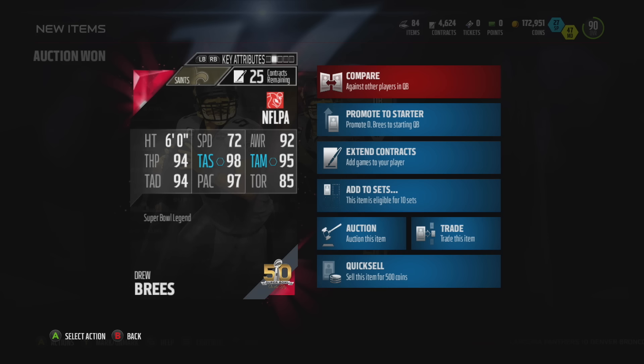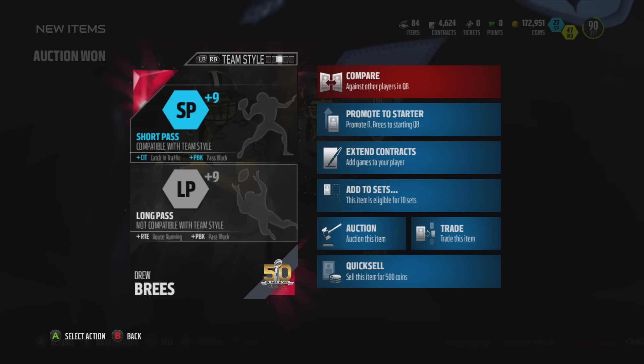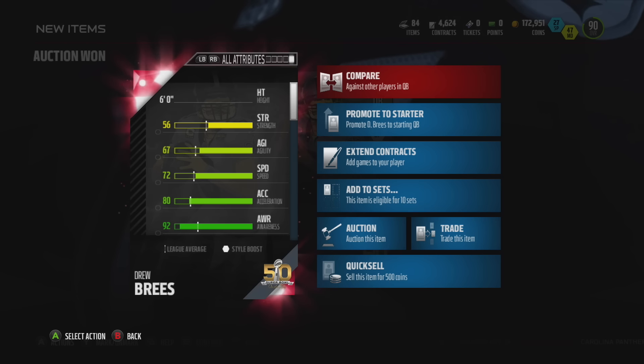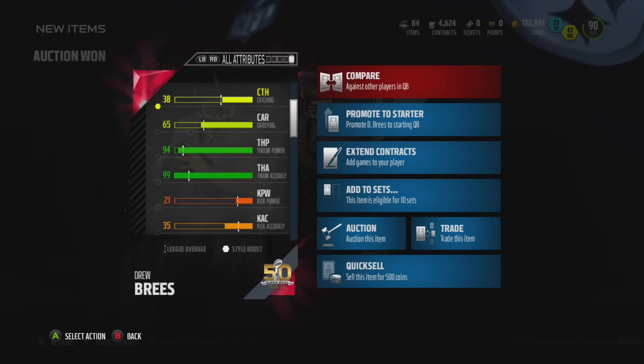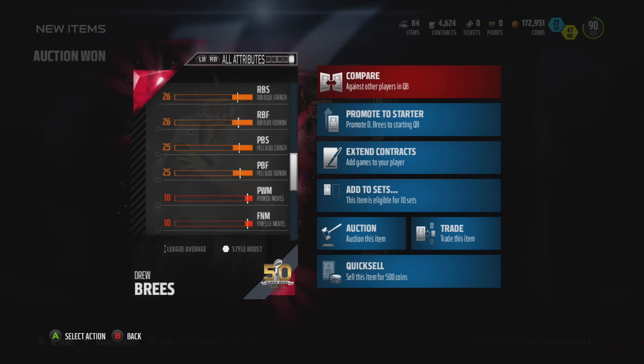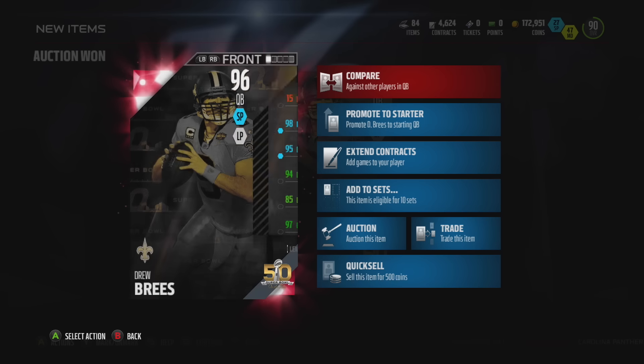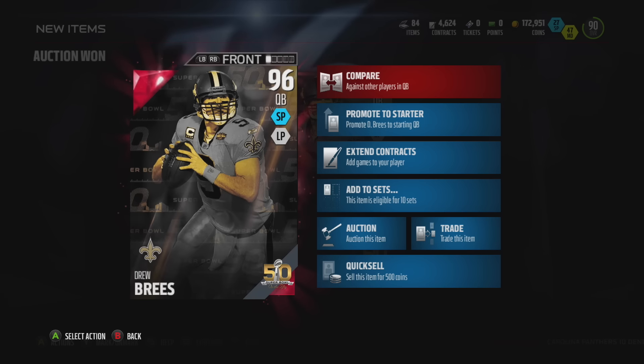I think it's also the fact that the deep ball is not something that almost everybody uses. Now this Drew Brees has 94 throw power, 98 throw accuracy short, 95 throw accuracy mid, 94 throw accuracy deep, 97 play action pass, and an 85 throw on the run. Now obviously Drew Brees is a pocket quarterback, but some people will actually point to the 94 throw power as a reason for why this card is actually going so cheap.